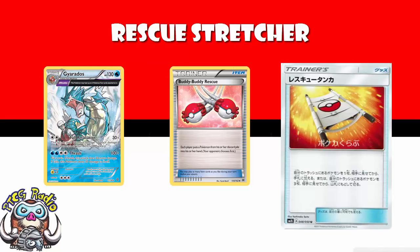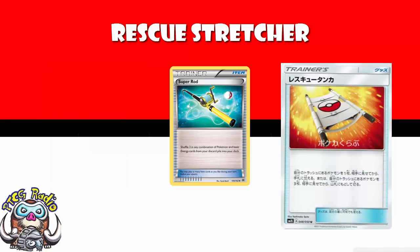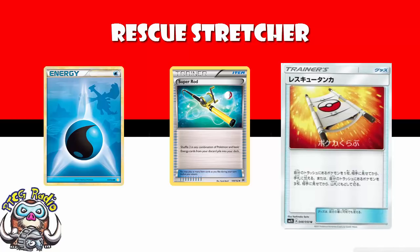Now, in terms of getting three Pokémon back, this is basically Super Rod, but without the option to get basic energy. Super Rod shuffles three in any combination of Pokémon and basic energy — this is just three Pokémon. But here's the deal: if you don't want to play basic energy, or if you're playing basic energy but you're never really going to want to put it back into your deck, then this beats Super Rod hands down. This destroys the use for Super Rod.